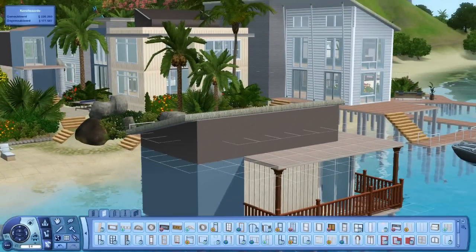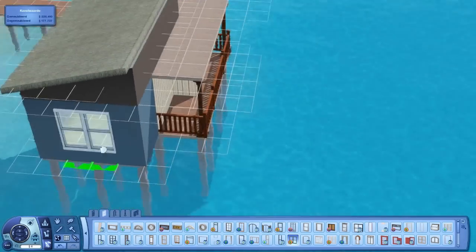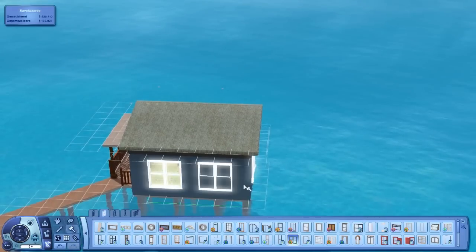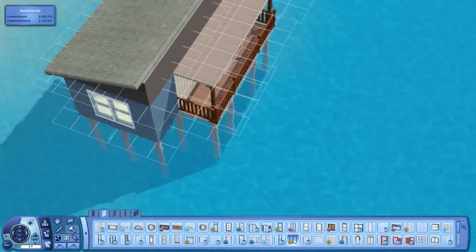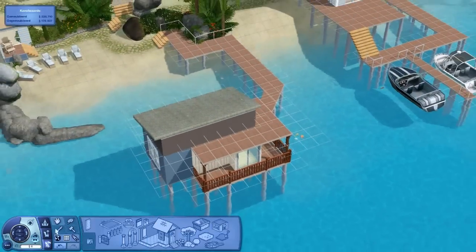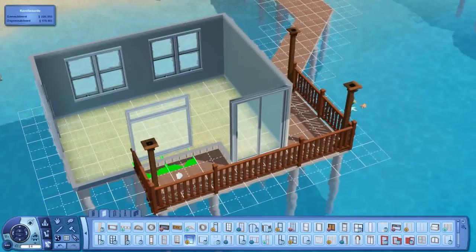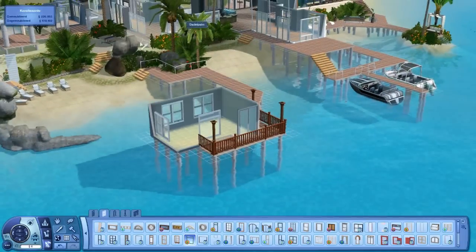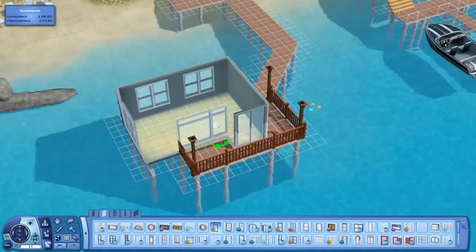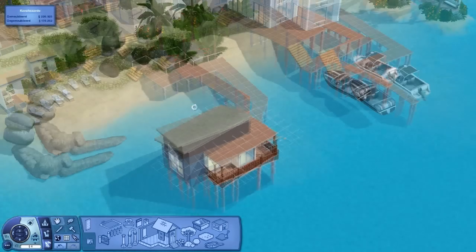Maybe this works - the roof. I think this looks quite nice. I'll just do it like this, and I think I want to use this window. I quite like it for here. Then place that one over there, and then grab this one and place it there. That's quite nice.